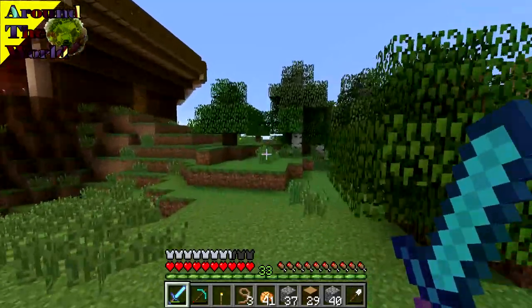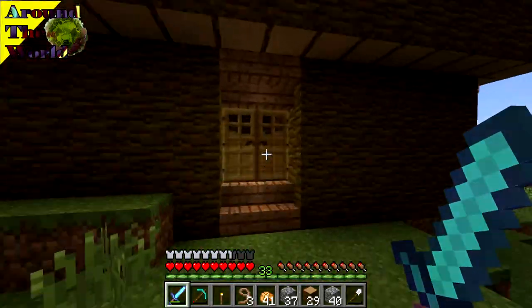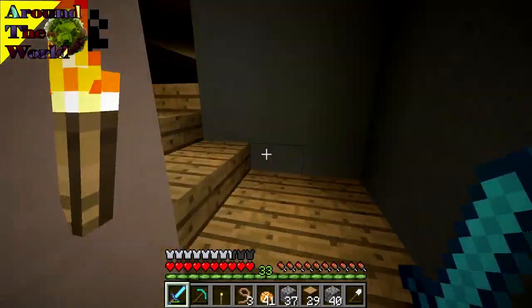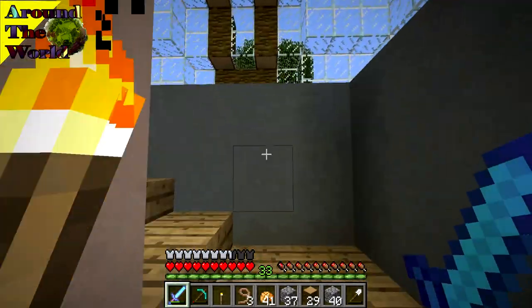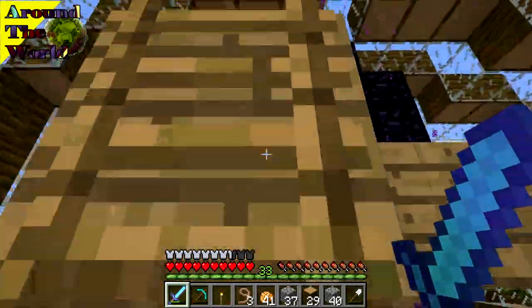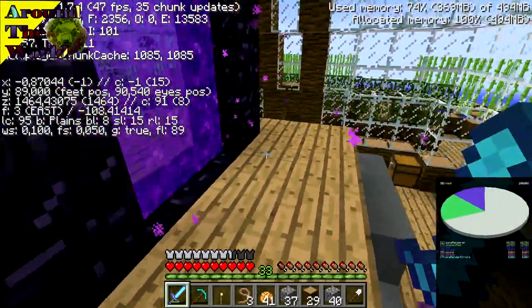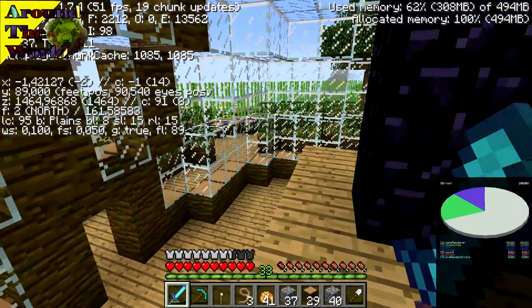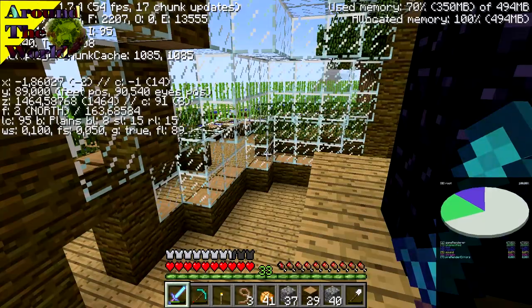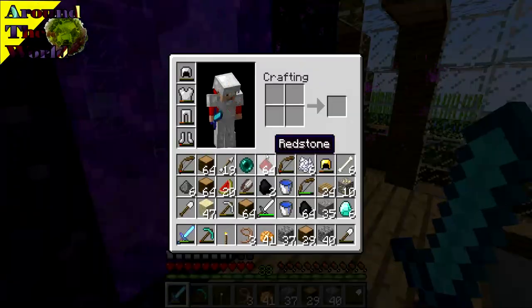We do have to head over towards our mainland, but before we do that let's write down the coordinates of this portal so we can track it down in the nether again. The coordinates in the nether actually work the same as the coordinates in the overworld, it's only a fraction of the coordinates. Right here I'm standing at X minus 1 and Z 1464, and in the nether that will be totally different.